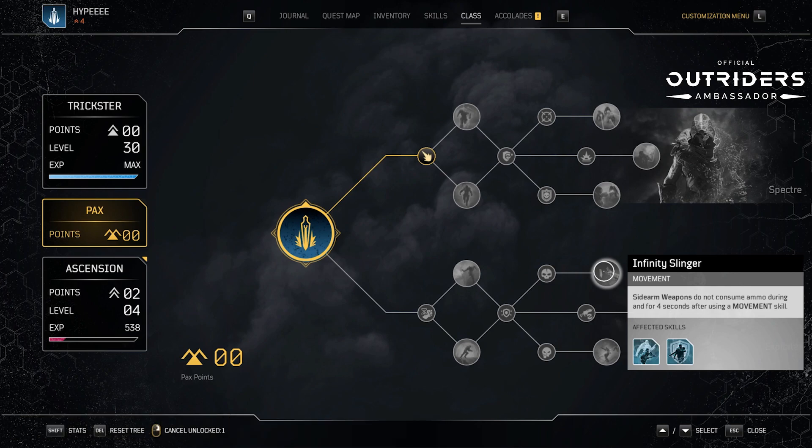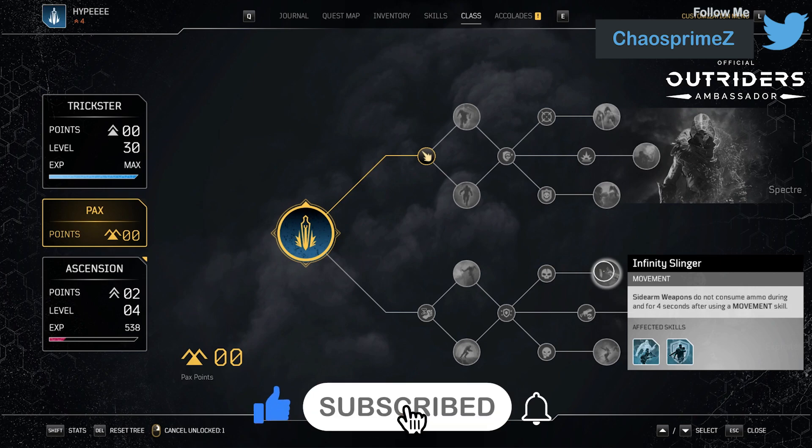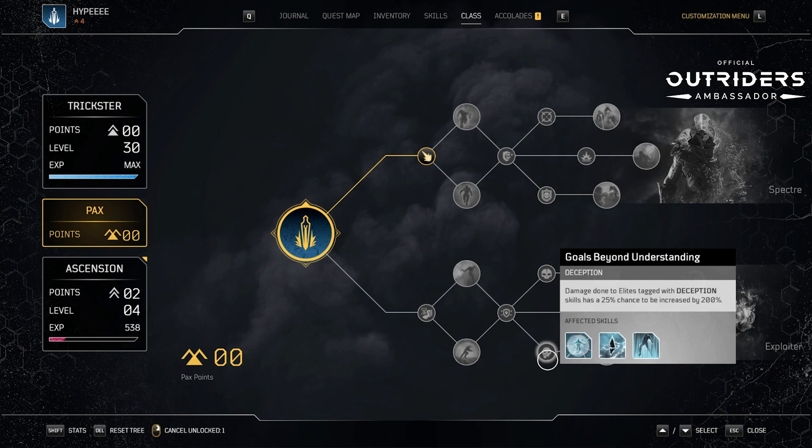Infinity Slinger — sidearm weapons do not consume ammo during and for four seconds after using a movement skill. If you're low on ammo and you've got a full-auto sidearm, this one can fire for days considering sidearms run out of bullets within a couple of seconds. It's okay, but I'm not really seeing anything super special here. Goals Beyond Understanding — damage done to elites tagged with deception skills has a 25% chance to be increased by 200%. That's great extra damage, but it's a one-in-four chance, which is okay but not great. I think 50-50 would have been a better option.